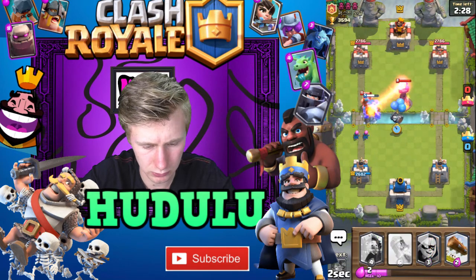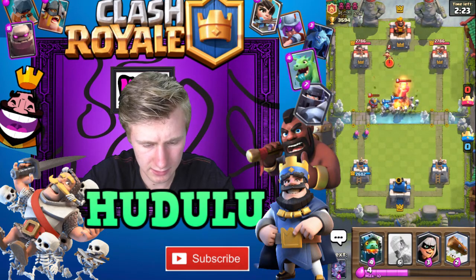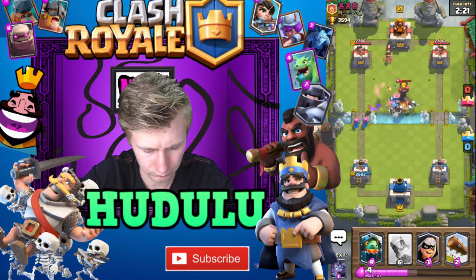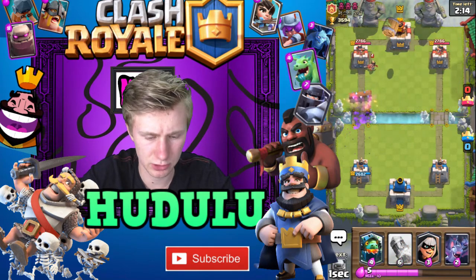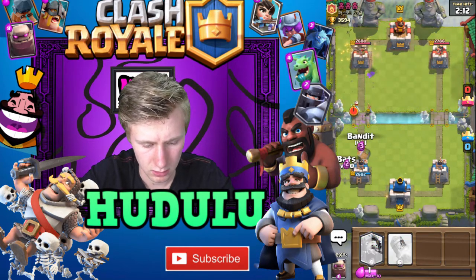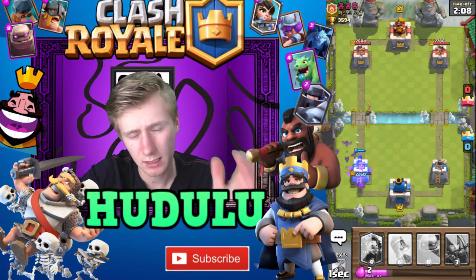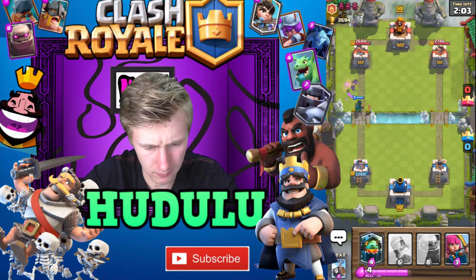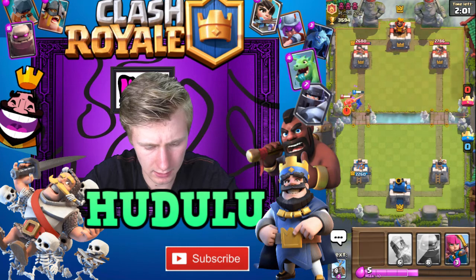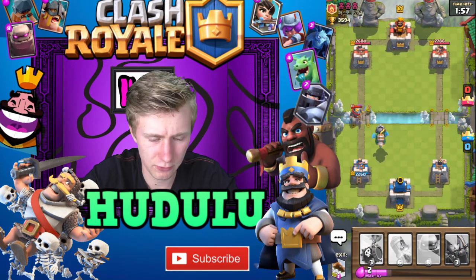I'm going to put the Skeleton Barrel there. The Skeleton is going to take care of that. And I'll log that for a positive elixir trade with the Princess as well. You can clearly see right now that he's using a Log Bait deck.